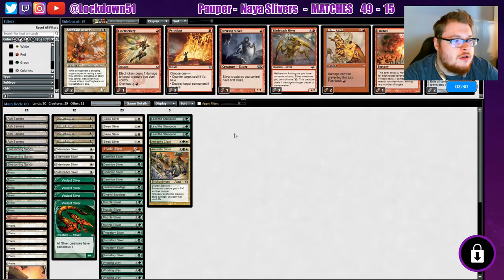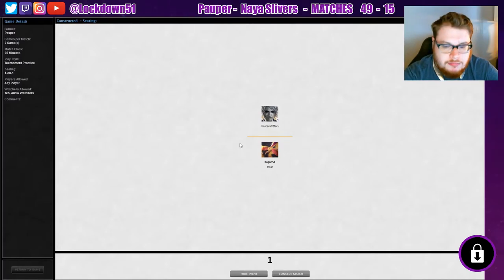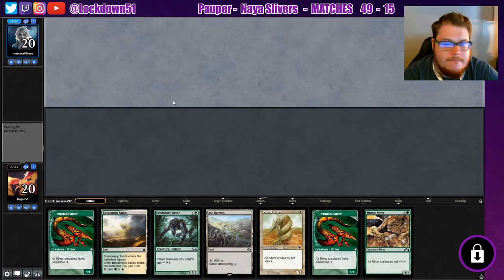Oh boy, some Boros Heroic — they're changing up their sideboard. Give us a good hand. It's a slow hand but it's a good hand, we will keep. We're on the draw so if we get an untapped land we'll play that first just so we can get our Ash Barons going. Otherwise two lords, two Vivalence, a Plated — I like it. They mull to six.